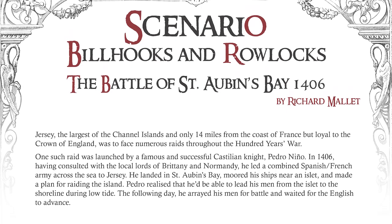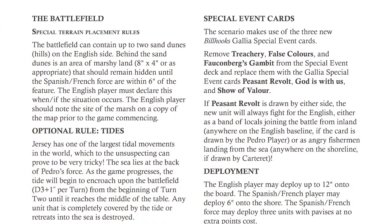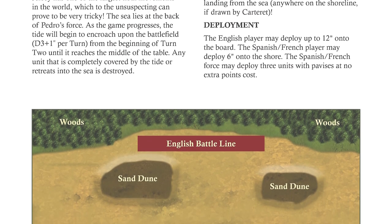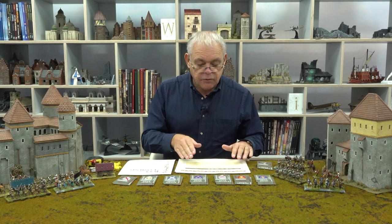The other scenario is an amphibious raid on the Channel Islands, which took place in the early 1400s — so we have a chapter called Bill Hooks and Rowlocks. That's an example of the adaptations that can be made in each of these new chapters.